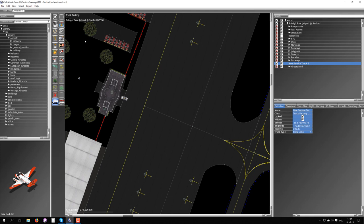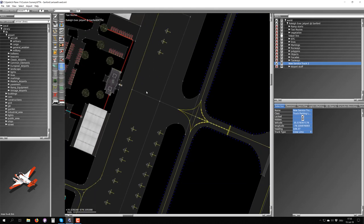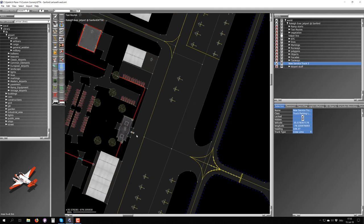The entry it creates is called 'new service truck' — you can rename it whatever you want. Down here you can change the type: if you want a baggage loader instead of a crew limo, just click baggage loader and it changes. Now, they don't just sit — they also move around. To lay down a path for them, just like you laid down path for AI aircraft, you set allowed vehicles to ground trucks. You can enter a name or leave it blank, and you have the option of one-way or two-way.